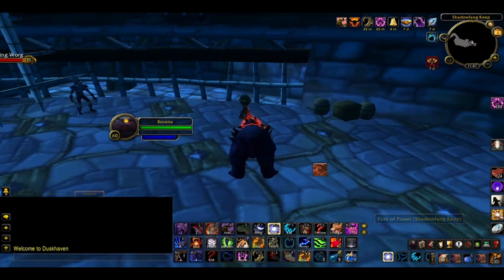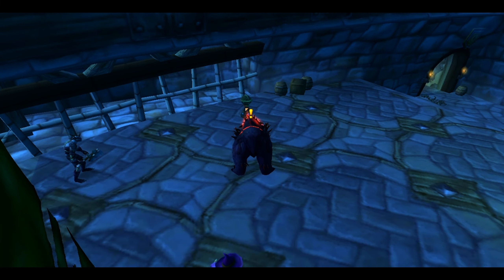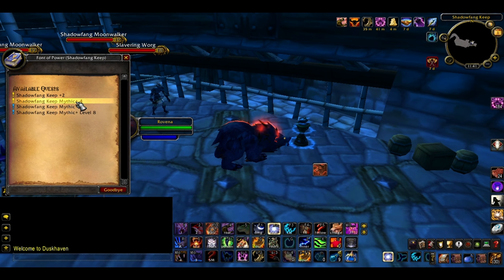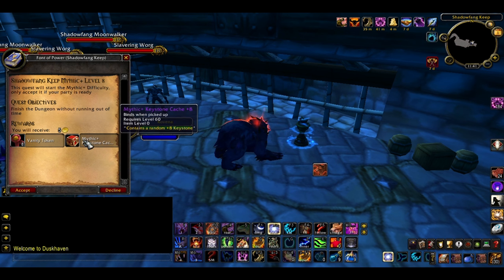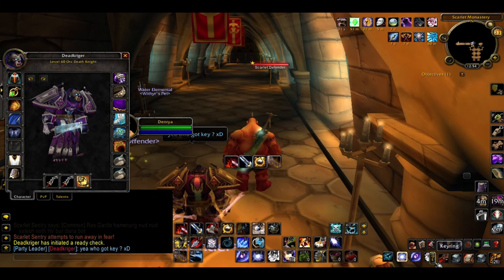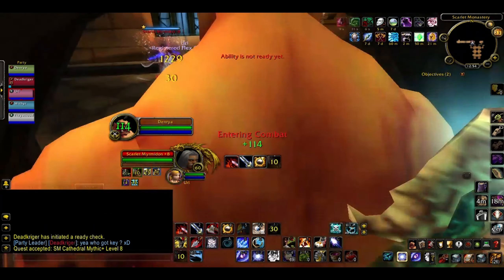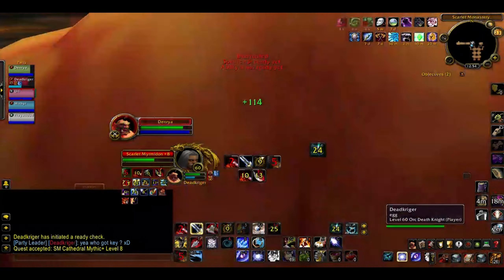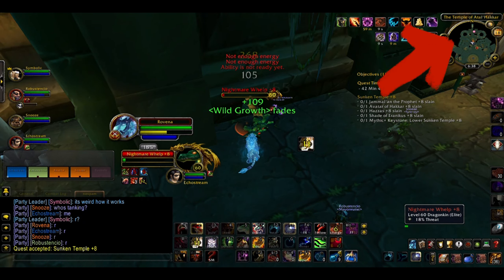Step 2 is getting to the dungeon and starting the quest at the Font of Power, as seen here. Don't forget to delete any previous Mythic Plus quests before starting another, or you'll be in another instance and your group will need to run out, abandon their quests, reset the dungeon, and run back in. Make sure everyone is ready before starting, as everyone will need to accept the quest so they're in the correct phase. Everyone will get ported to the start of the instance, excluding the one who actually started it. Usually that's not a problem, but in Sunken Temple the one who started it has to run a bit to rejoin the group.